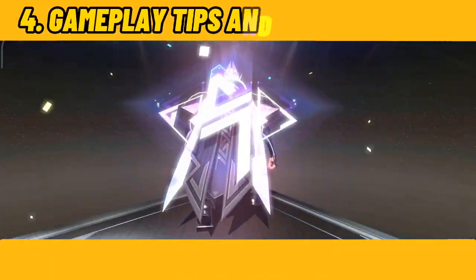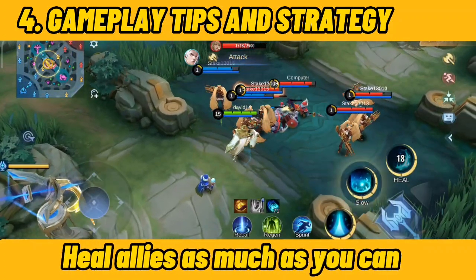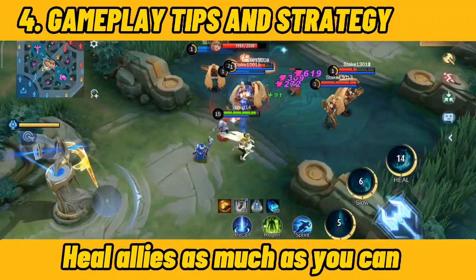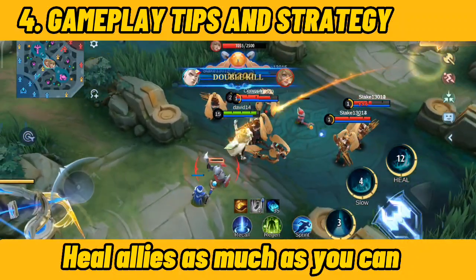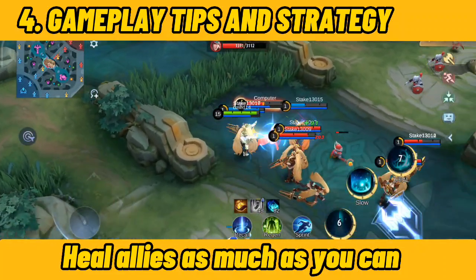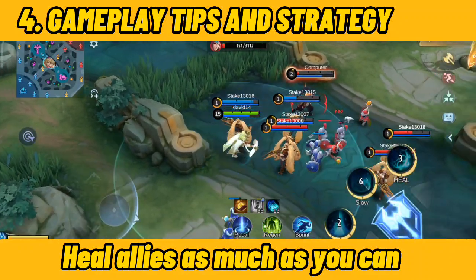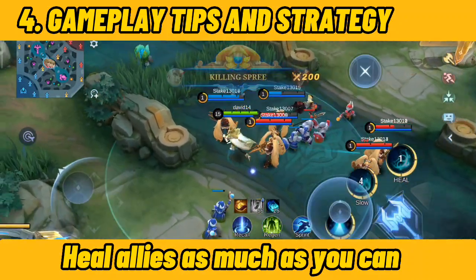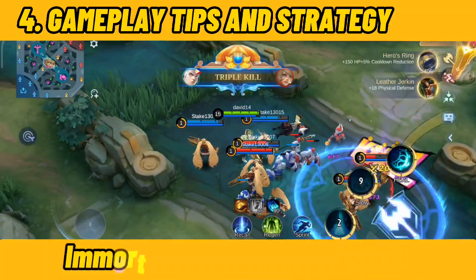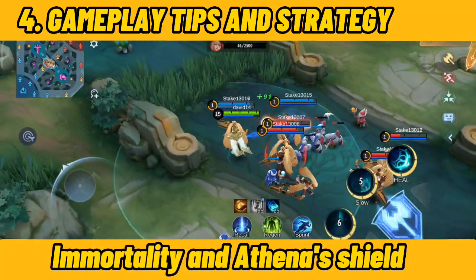Number 4: Gameplay Tips and Strategy. Heal allies as much as you can. Make sure you have a magic necklace to have sustained mana for the early game to keep you from spamming your first skill on your ally. Your primary role is to maintain your core's health for them to continue farming and getting gold, not wasting time going back to base. For mid-late game, the only strategy is for you to last in every team clash.